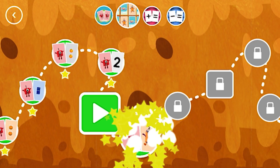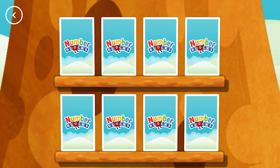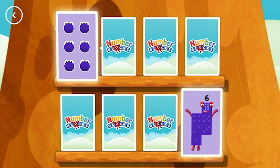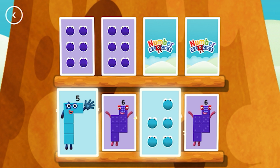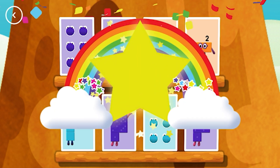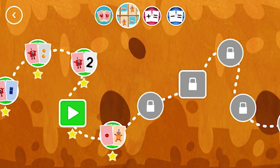Let's play again! A new level has unlocked! Six! Six! A match! Six! Six! You found a match! Five! Five! Five! Match! Two! Two! Two! These two amounts match! Hooray! You've earned a star! A new level has unlocked!